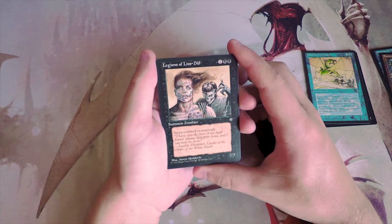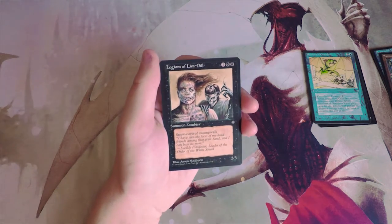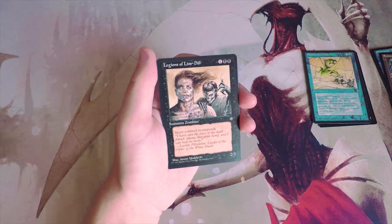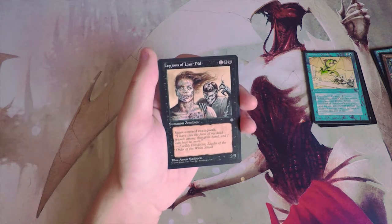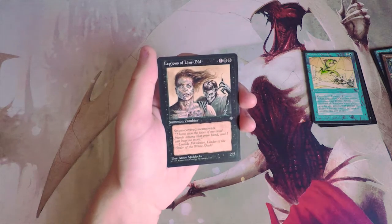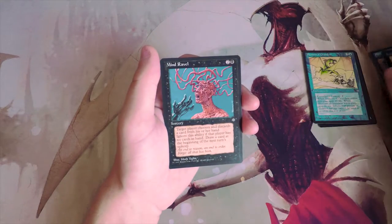Legions of Lim-Dûl is a 2/3 for three with snow-covered swamp walk. If you don't know what swamp walk is, basically if the opponent controls a snow-covered swamp this card can't be blocked by that opponent. Snow-covered lands are a big thing in this set. If your opponent has a snow-covered swamp they just can't block this creature. I don't think this is amazing — probably okay filler but generally not that great.